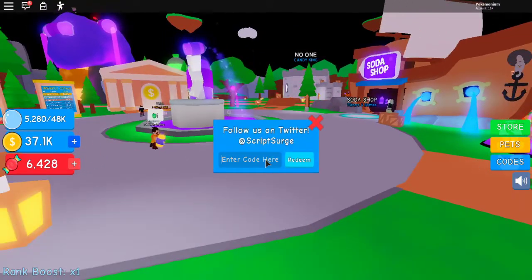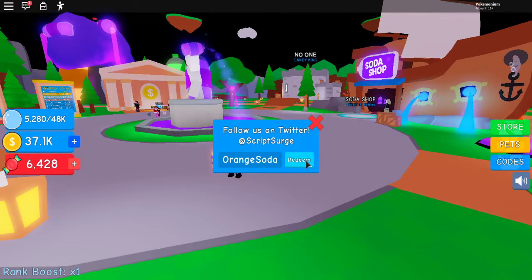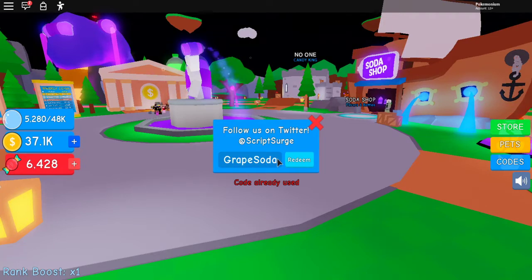Those are the two new codes. Now these two codes that still work — I have used already — but just showing you guys: ORANGESODA, spelled just like that. Also, don't forget in that last code I did GRAPESOTA — be sure it's spelled just like this, otherwise it will probably be wrong. And then the final code is BETA — already used. So those are the four codes, the two new ones.